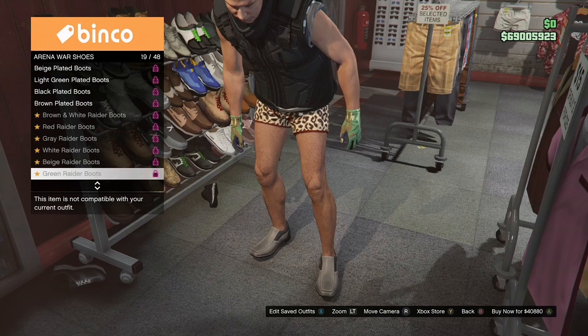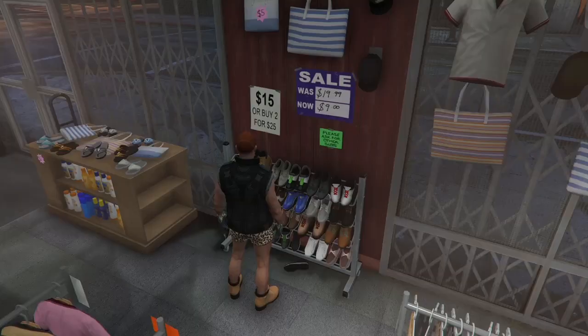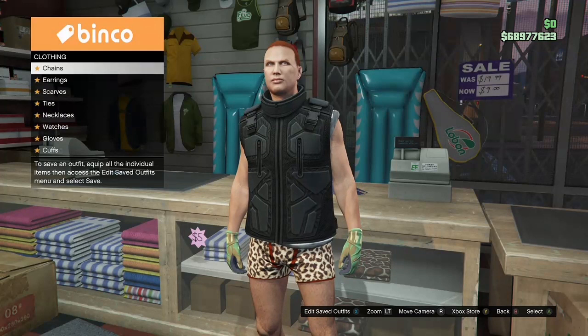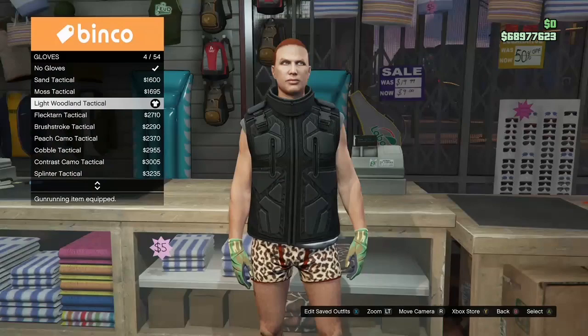Once you buy the boots, go to accessories — you should already have the light woodland tactical gloves on from before. If you don't have them on, make sure you put them on. Since you already have them on, go ahead and save the outfit underneath your fourth outfit — this is going to be our last and final outfit.